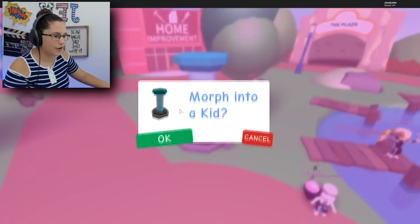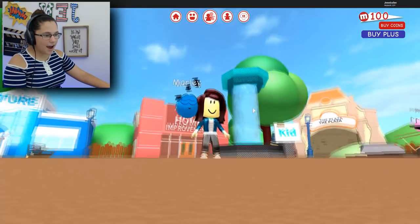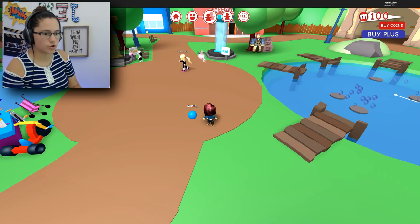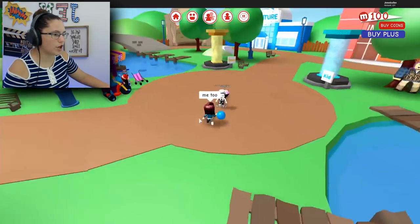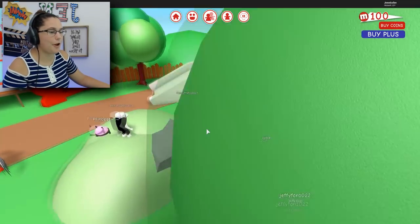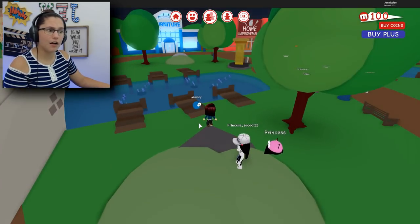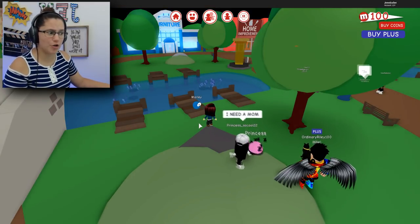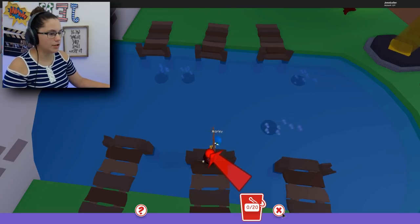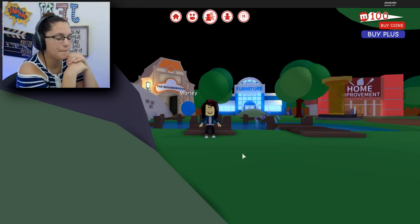Someone said I need a mom. Morph into a kid — okay. Look how small I am! Me and my meep. I need a mom. Don't run away — your little animal is so cute. I need a mom too. I just jumped into some random lady's stroller. She's pushing me and Marley around. She just pushed me out of her stroller — she didn't want me. That's really sad. I was an adult, couldn't afford anything, so I was like screw it, I'm going to be a kid again — and nobody wants me.